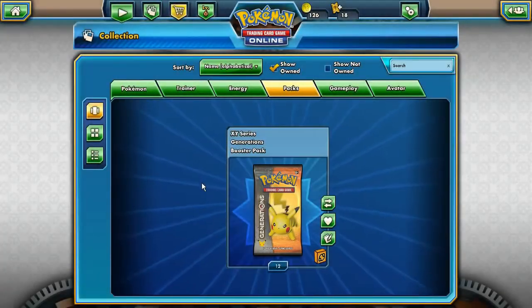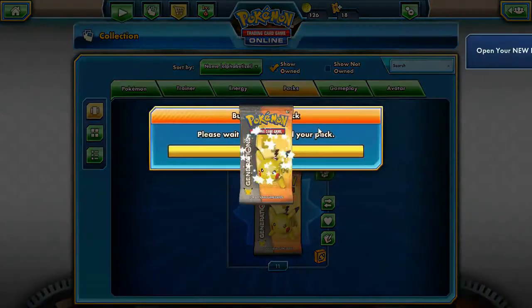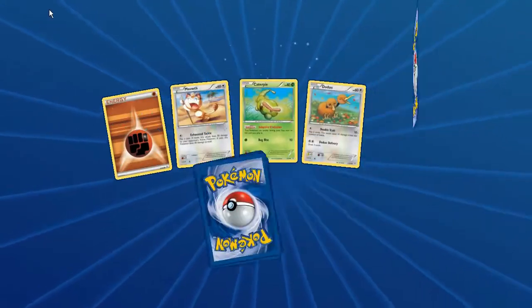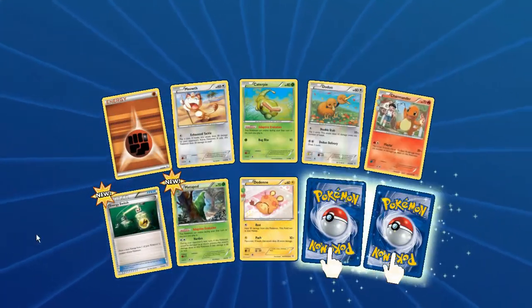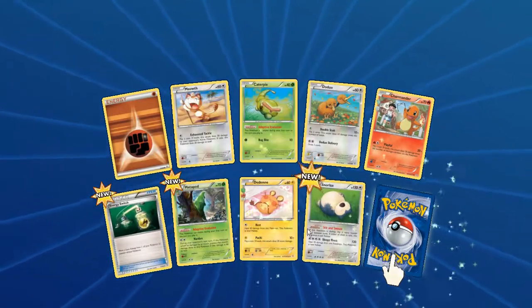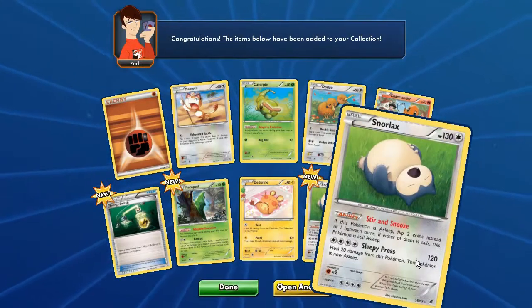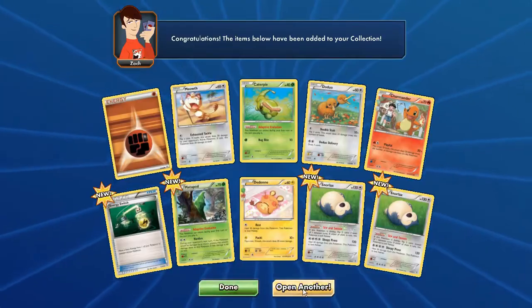This pack opening might reflect the actual box opening - we shall see. Next we have Fighting Energy, Clefairy, Ekans, Charmander with great art, evolution energy switch, Metapod - two to flip - first a Snorlax reverse and a Nurse Joy, then a Snorlax normal. We've got them both for the collection now.